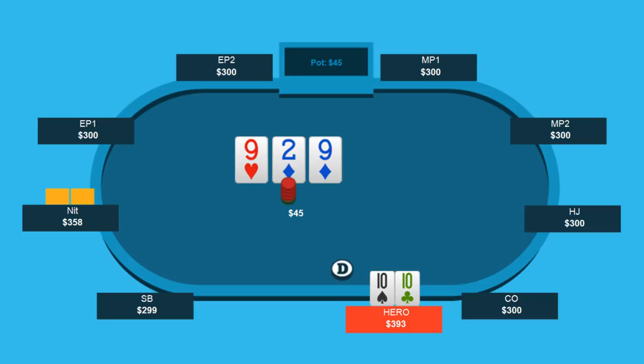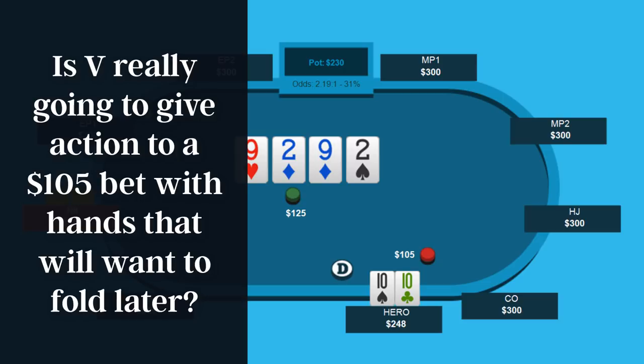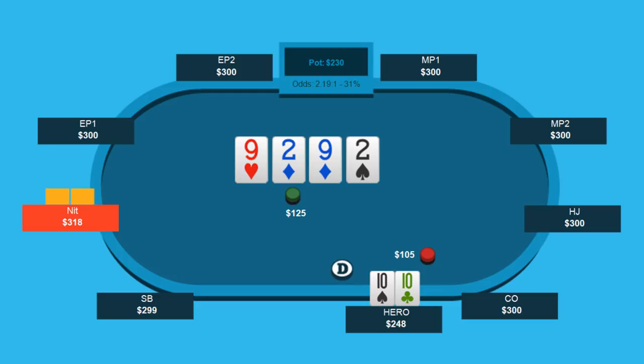That leads me to my last major point. The assumption set I came up with for the river — based on what the nit gets to the river with and how often I think that's folding — is largely based on the line and the bet sizes that took place leading up to that point. Will opens the button, nit 3-bets, hero calls. But Will decides to fire almost pot on the flop. The nit continues. On the turn the board double-pairs, knit checks, hero fires again — and the bet size is massive. We went from almost pot on the flop to almost pot on the turn, and we crossed the $100 threshold. In live games especially, when a nit calls $100, you should be petrified — they're essentially saying they're definitely serious about their hand.